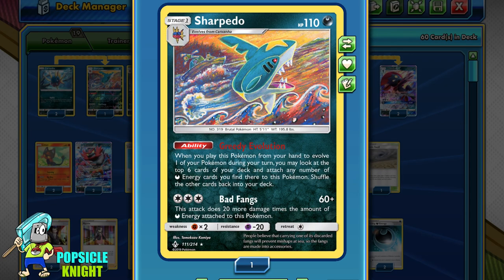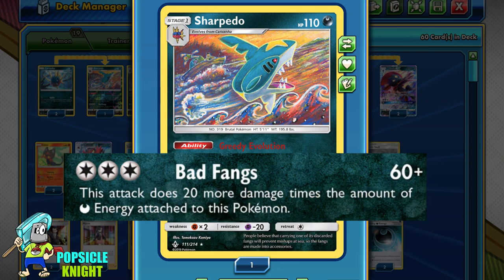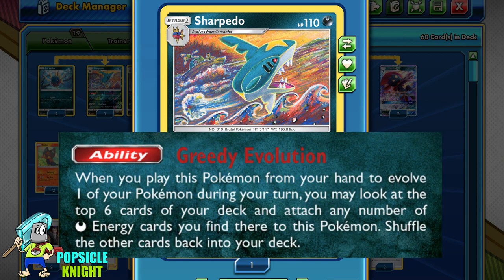First, I'll use a 2-2 line of Sharpedo with the Greedy Evolution ability. When you play it from your hand to evolve one of your Pokémon, you may look at the top 6 cards of your deck and attach any number of dark energy you find there to this Pokémon. Not only can you use it to attack with Bad Fangs for 3 colorless — 60 base damage plus 20 more per dark energy, typically 120 damage with 3 dark energy — it also comes in handy against Decidueye and helps get as much energy into play as possible.